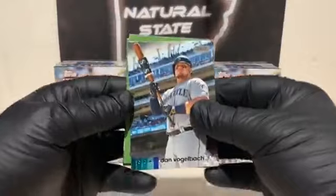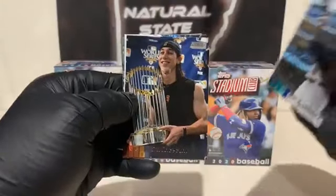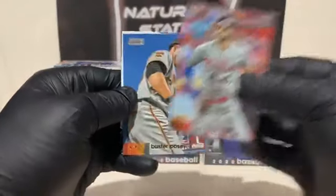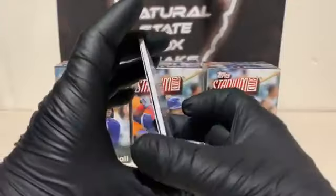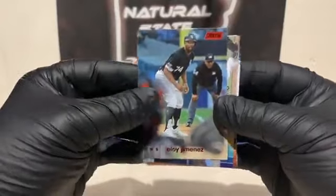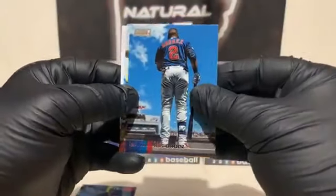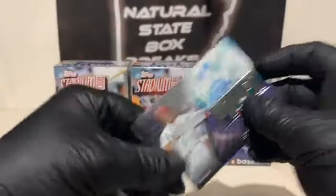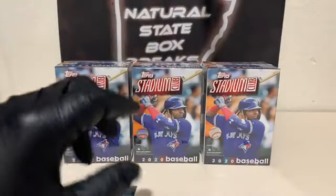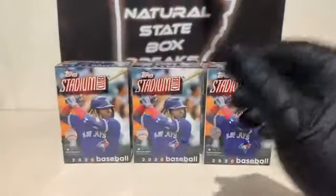Now it's time for the last value pack and then we'll get into the blasters. Starting off with Dan Vogelbach for Seattle, Colton Wong, Lou Gehrig for the Yankees, Tim Lincecum base, Bryce Harper for the Phillies, and Buster Posey for the Giants. Eloy Jimenez — red parallel. A Randy Rosarana rookie, George Springer, Luis Arias, Mike Moustakas, and a Power Up insert — Mark McGuire for the Cardinals. Nice insert for St. Louis. Got the red parallel of Eloy Jimenez — we'll get it sleeved up for the White Sox. Now it's time for the blasters.